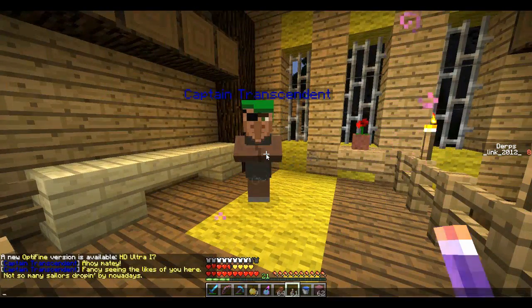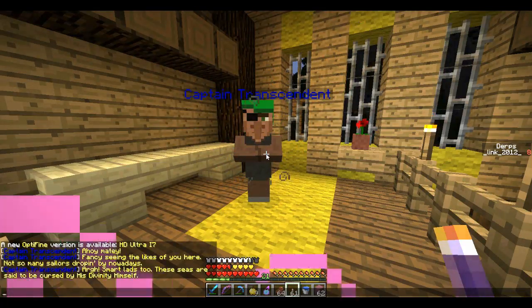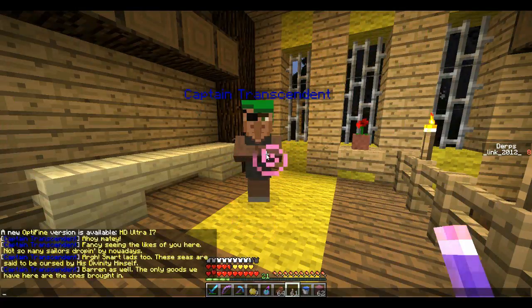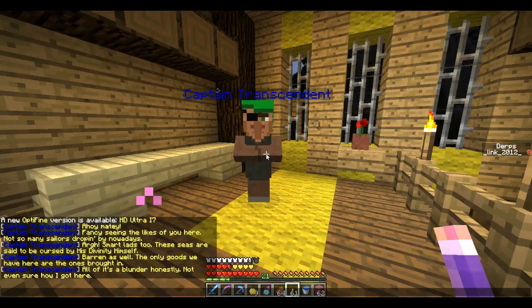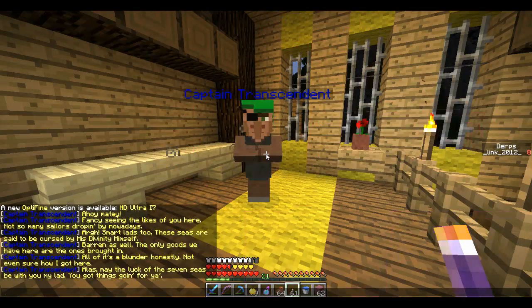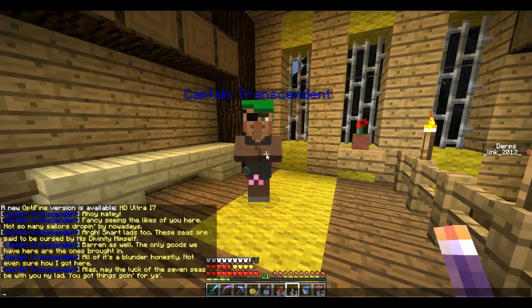Captain Transcendent says: 'Ahoy matey. Fancy seeing the likes of you here. Not so many sailors dropping by nowadays. These seas are said to be cursed by his divinity himself. The only goods we have here are the ones brought in — all of it's a blunder honestly, not even sure how I got here. May the luck of the seven seas be with you, my lad.'